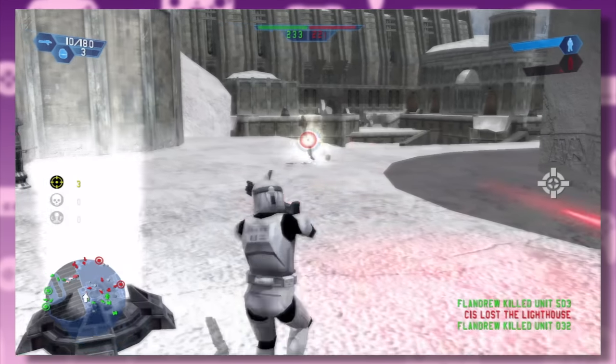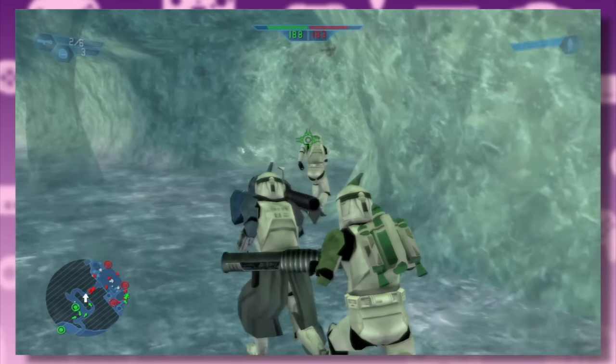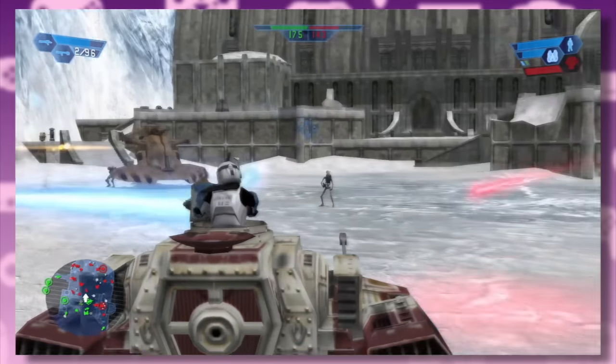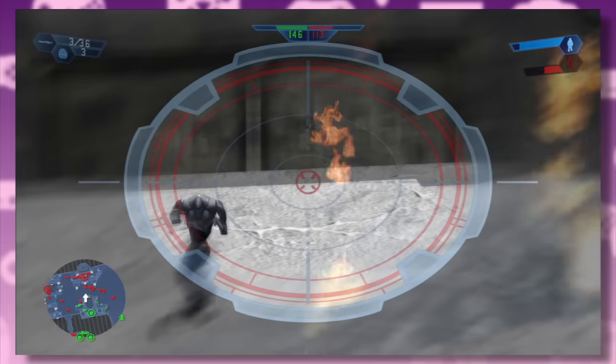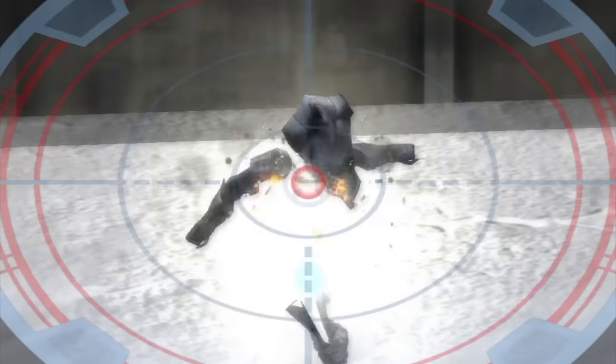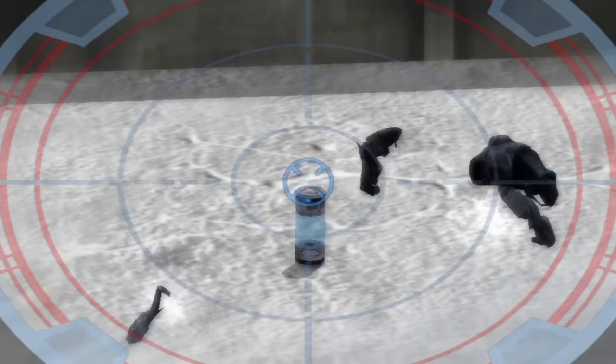Next up we have the ice planet of Rhen Var. This is a pretty big map that lets you either face off in the underground caves or out in the open with some good old vehicle combat. I think I found the droid's weak spot — shooting them in a certain spot makes them literally shatter into pieces.